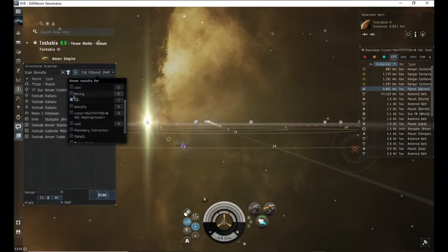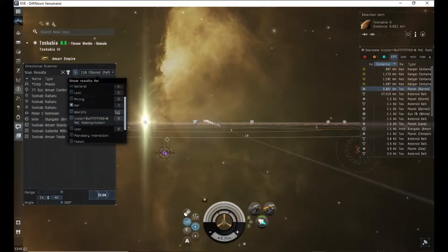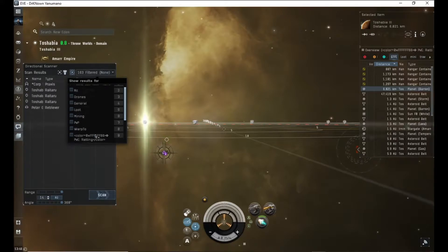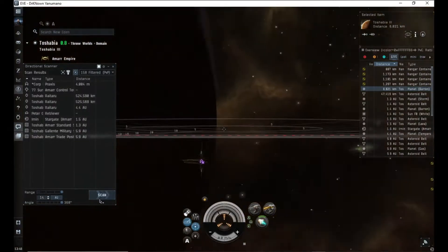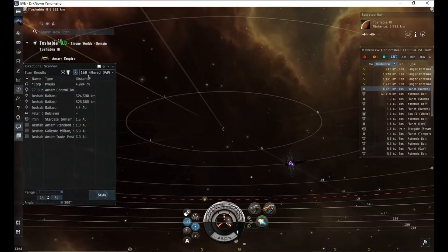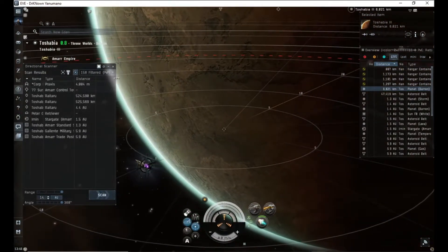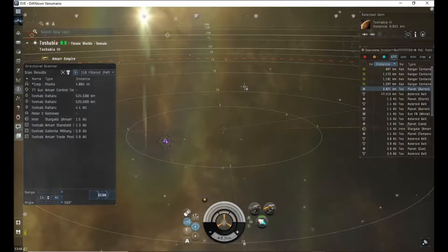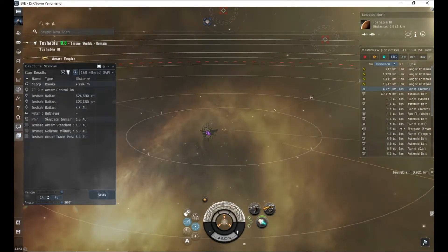At the moment I've got mine filtered to PVP, but you can click that filter and just go through everything — PVP, mining and whatnot, whatever takes your fancy. That just basically tells you what's in range. Most wormholers would probably have some version of PVP, telling you what stations are nearby.